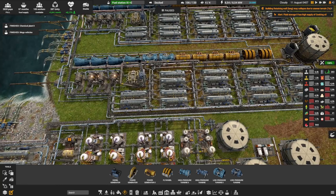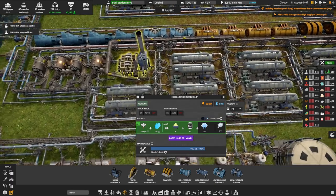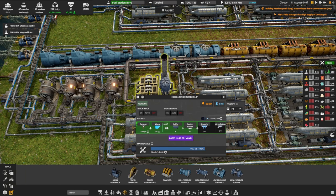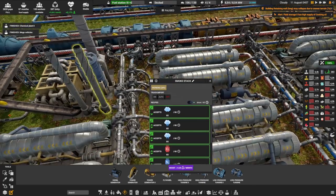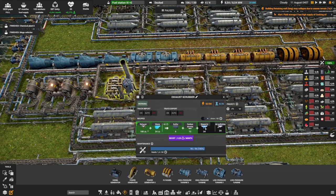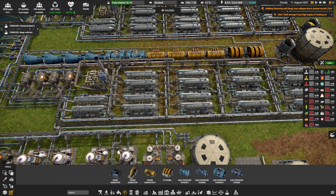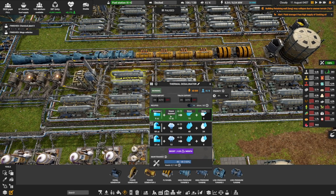Before we talk about those desalinators, I have 1 exhaust scrubber over here because we create 36 exhaust, so 1 is enough. With that, we're also using a bit of water — which again, we're creating ourselves, so it's all good. This creates some sulfur, some carbon dioxide, and some low steam. The carbon dioxide I'm just sending into the atmosphere for now, via those 2 smoke stacks. Don't confuse this — here we're creating low steam, but over here we're creating depleted steam. This is why I have 2 types of desalinator: 2 focused on low steam, and many focused on depleted steam.